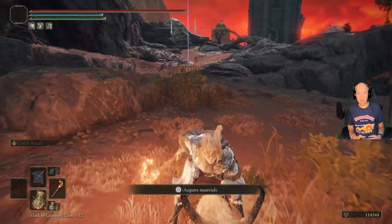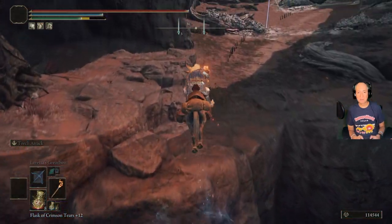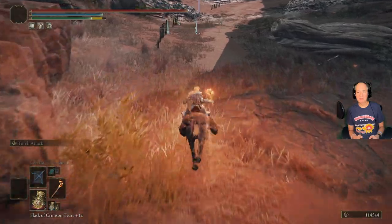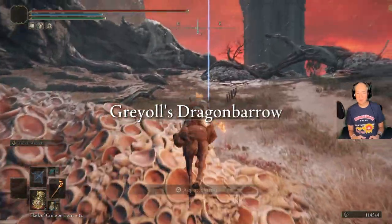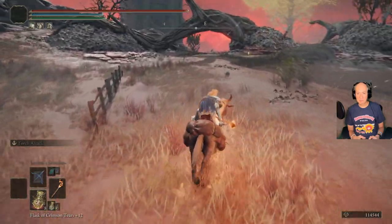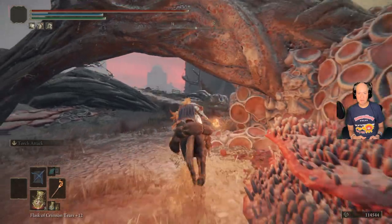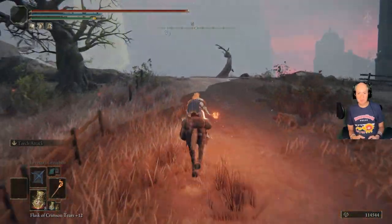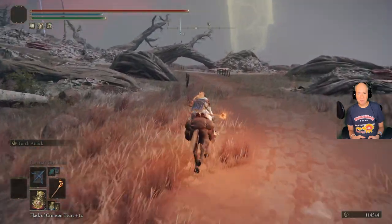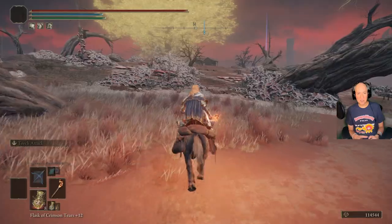We've got a little jump here, so we'll get a running start at it — and we made it. We'll continue running. Here's our next waypoint and a Site of Grace right here. We've already grabbed it so we don't have to worry about it. We're going to keep on going up this way, and there's our shack.